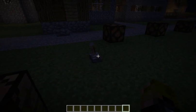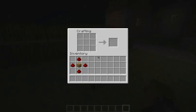A simple switch will bring them on or off, or a pressure pad. To make these you will need one glowstone and four redstone placed around the glowstone, which will give you your redstone lamp.